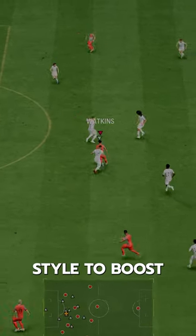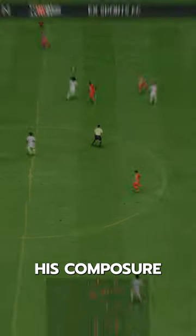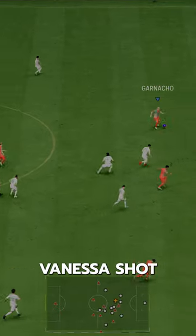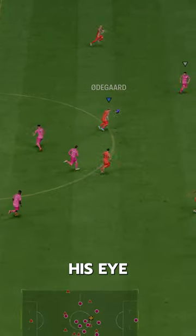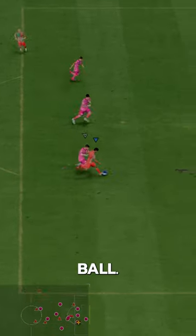Finisher chem style boosts his shooting and gives him a dribbling boost. The plus one Evo fixes his composure, and he's got great reactions. Decent pace with Rapid and Quick Step play styles. He has Power Shot Plus, Finesse Shot, and Chip Shot too, so he can hit it from anywhere, but his cross-body shots are by far the best. His AI movement is great — gets himself open a lot and loves a through ball.